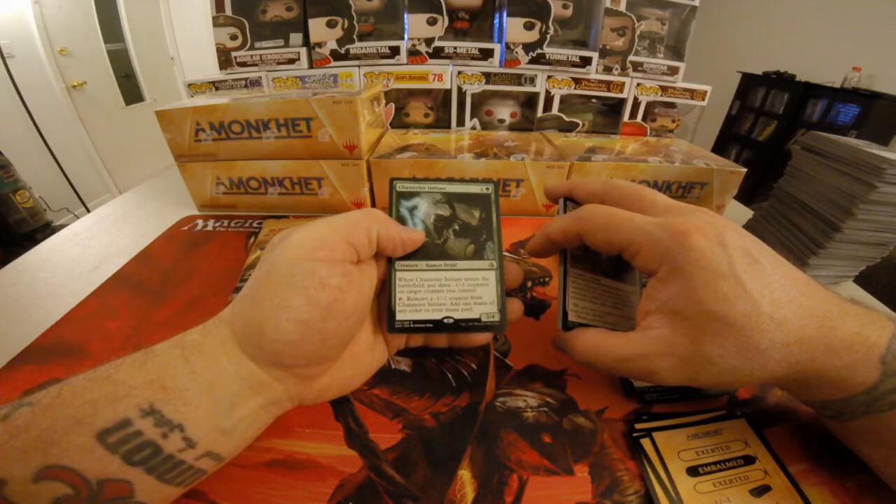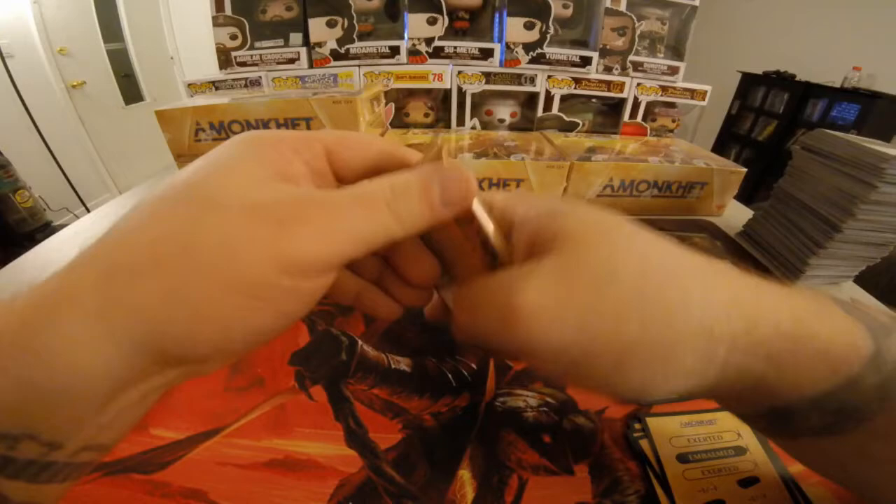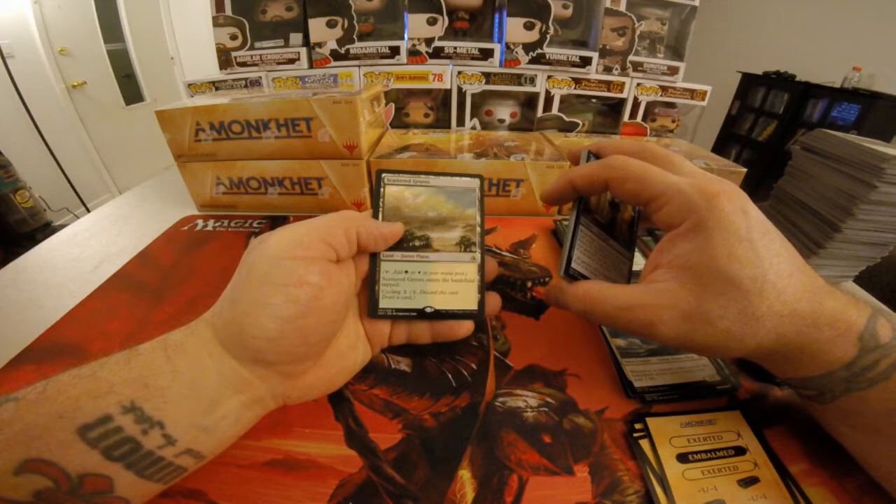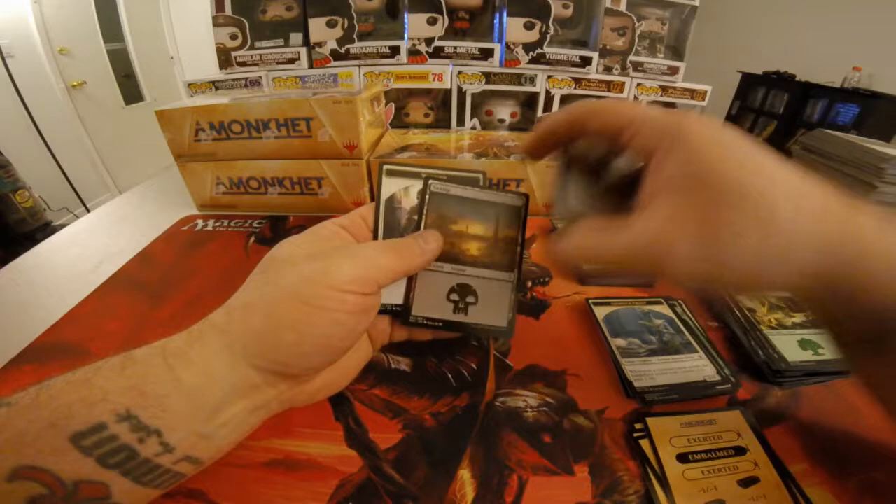Channeler Initiate. The last pack. And we have Scattered Groves — it's half green or white, it has Cycling 2. And that will conclude the second box.